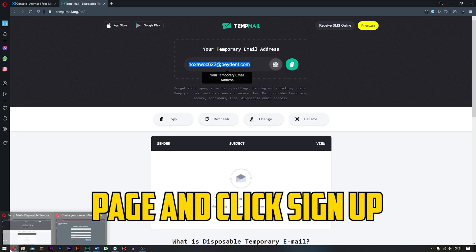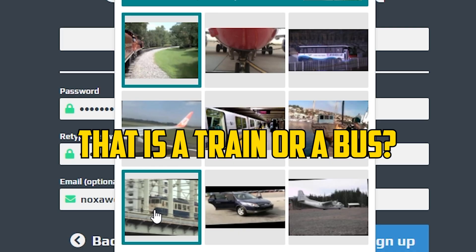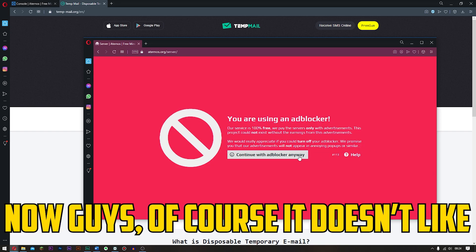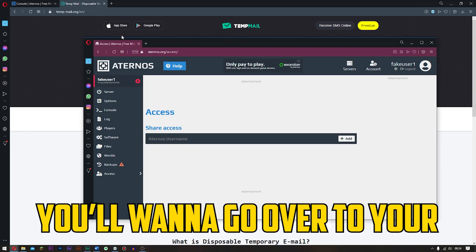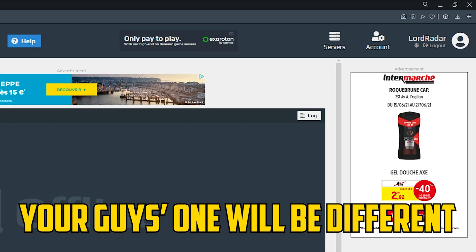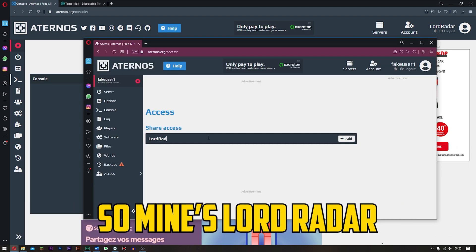In here, you want to type in Aternos server. Now guys, because it does not know you, it will not do anything. But what you want to do is go ahead and click sign up. Create a username — fake user1 — and then click 'I agree', click yes to this, and click next. Next, what you want to do is create a random password. Then for the email, as it says optional, just go for the email. This is the email that we just pasted. What you want to do is go back to the Aternos page and click sign up. Now then guys, you want to go ahead and choose the one with the train — or whatever you have — this is obviously a train, or metro. We managed. Now guys, we have a create server option — just go ahead and click create. Now of course, it doesn't like us using an ad blocker, but we're not actually using one currently. What you want to do is go over to access. Now that you're here, go over to your other Aternos server. As you can see, my name up here is Lord Radar — your one will be something different. What you want to do is simply go back over here and type in that name, so mine's Lord Radar, and click add.